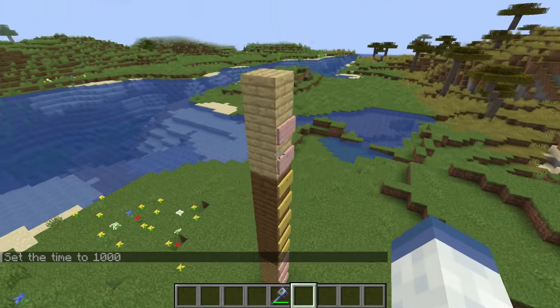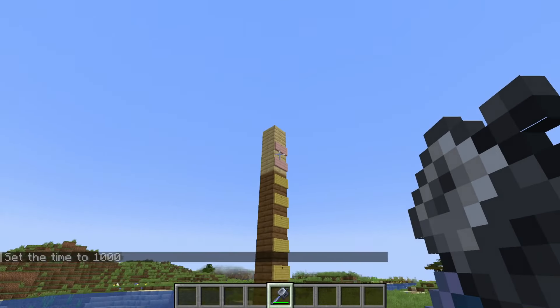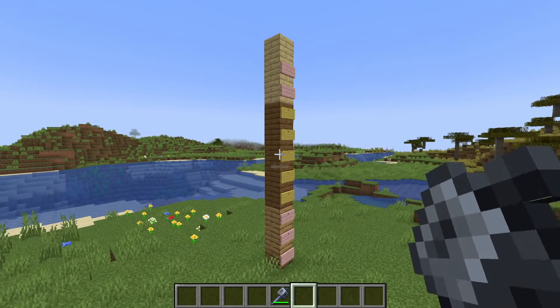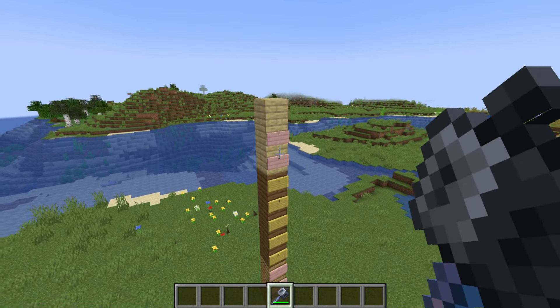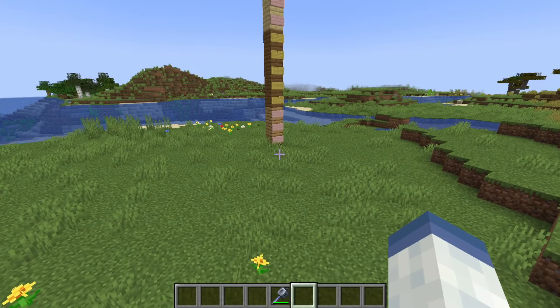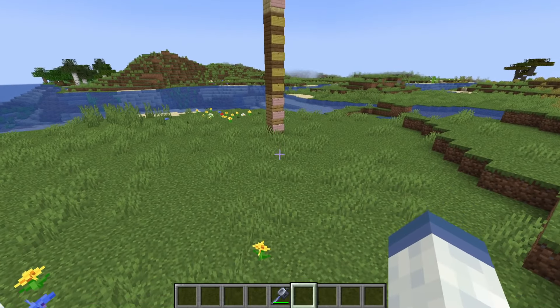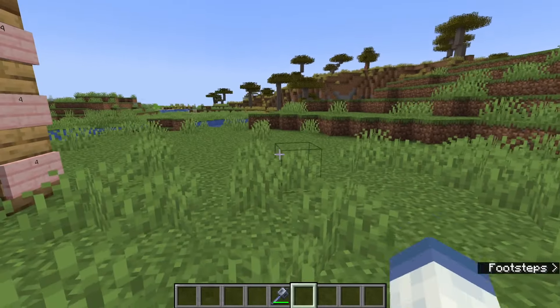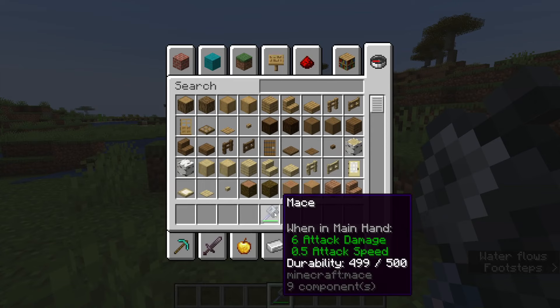These changes don't really bother me because the mace was quite overpowered as it was, so tweaking the damage drop-off doesn't really affect it — it just means you have to adjust the height. It does also mean that one-hitting players wearing Netherite armor and such will require you to go a bit higher than before. And then the final mace nerf they added was to enchantments — certain enchantments can no longer be used together.